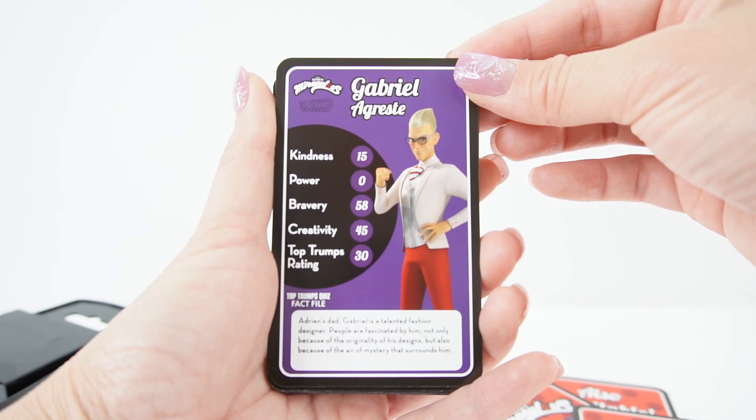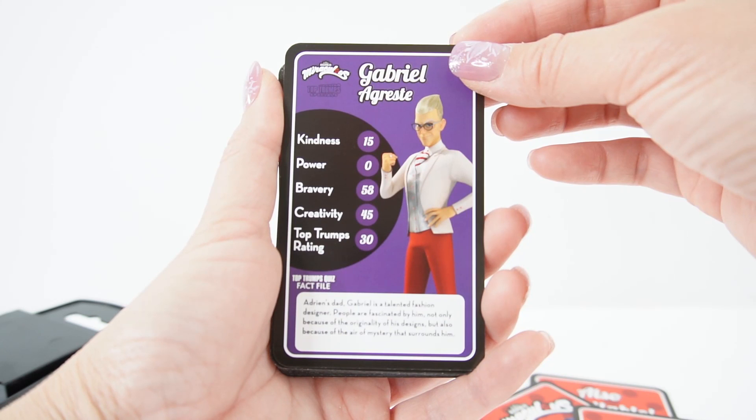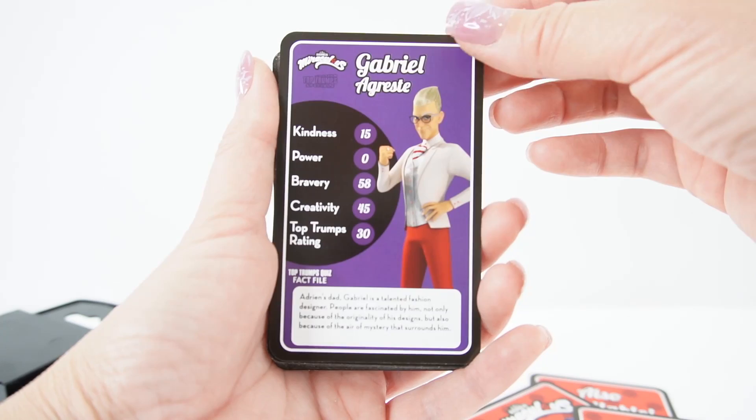Here's Gabriel. Adrien's dad Gabriel is a talented fashion designer. People are fascinated by him, not only because of the originality of his designs, but also because of the air of mystery that surrounds him.